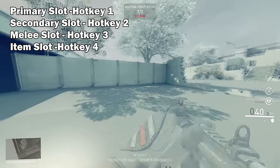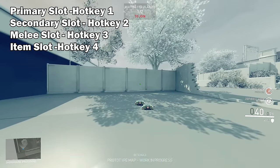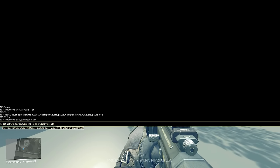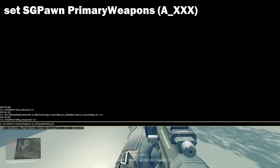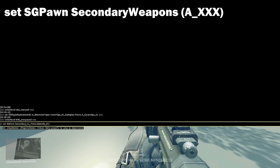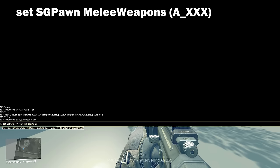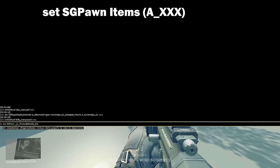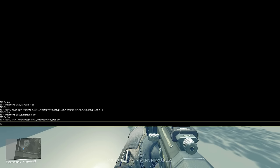You have a primary slot which is button one by default, secondary is button two, melee is key three, and your item key is button four. The command for changing the primary slot is: 'set SGPawn PrimaryWeapons (a_xxx)'. For the secondary slot, it's the same thing except instead of 'PrimaryWeapons' you write 'SecondaryWeapons'. For melee, you put 'MeleeWeapons', and finally for the item slot, you put 'Items' instead of 'PrimaryWeapons'. Don't worry if this sounds complicated - I'll put all of this in the description box below.